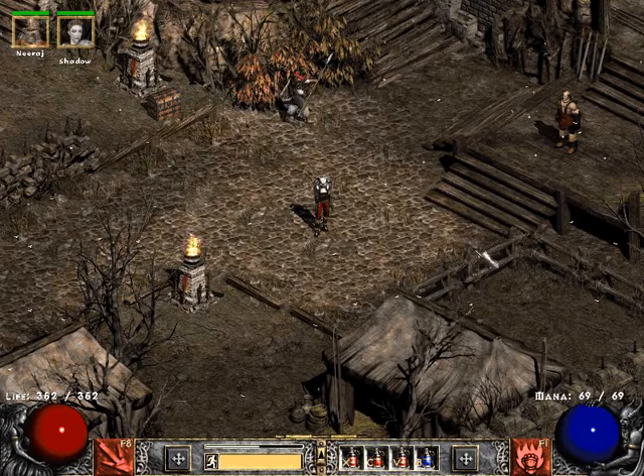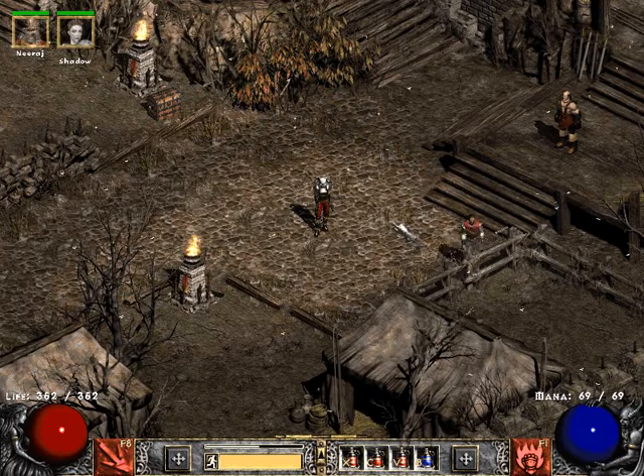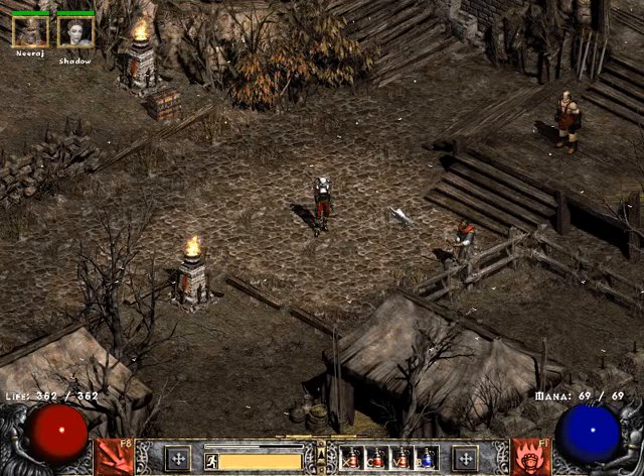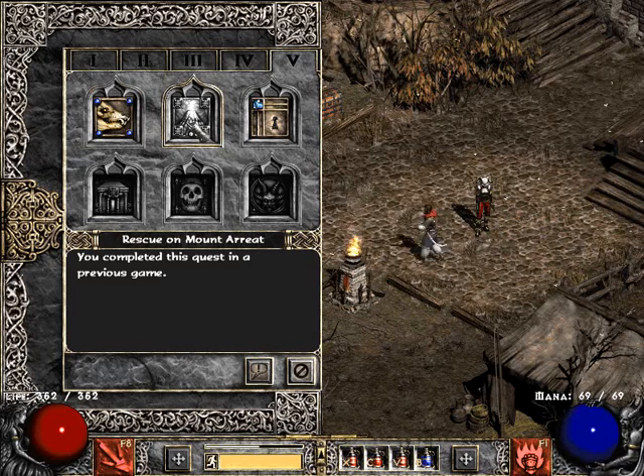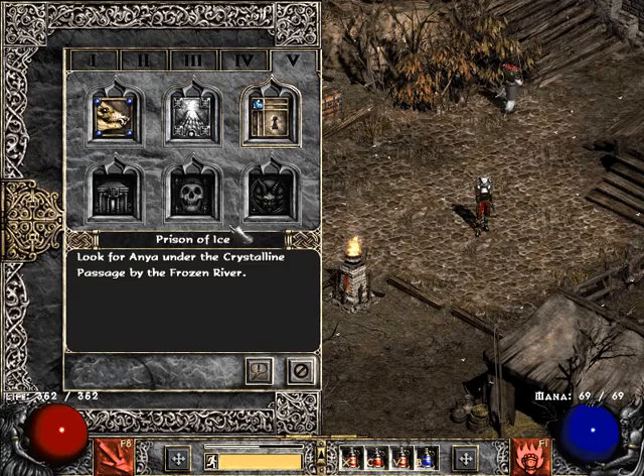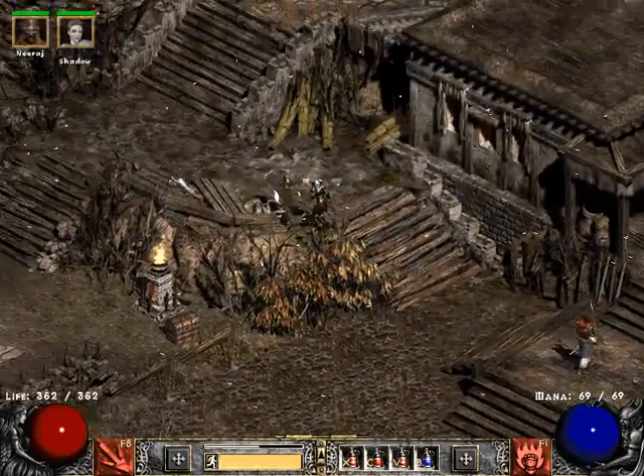Hey, what's up everybody? I'm The Framed, and welcome back to the next episode of my Diablo 2 Lore Instruction Let's Play. In the last episode, we saved some prisoners from Baal's minions, and then we made it to the Crystalline Passage. We haven't done anything in there yet, but we are going to in today's episode. We will be finding the Frozen River and saving this girl, Anya, because we got a bad guy in our midst.